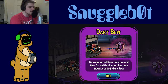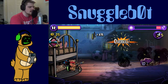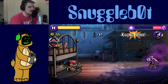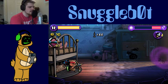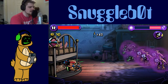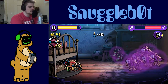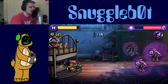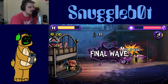Some enemies will have shields around them for additional power — pop them instantly with the dart bow gun. It just penetrates. If an enemy gets too close, you can stop them by freezing them with the creamer freezer — give them some brain freeze. Kill as many as possible with each shot. That's a good grouping — waste no arrow. Freeze those guys up.